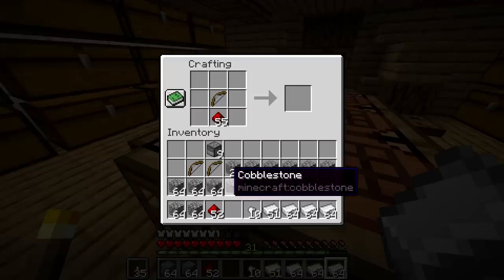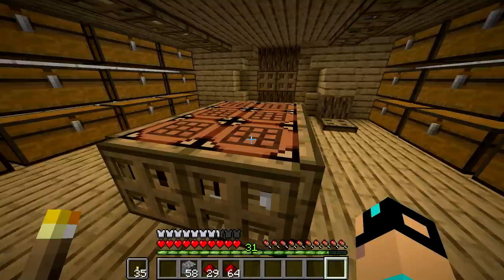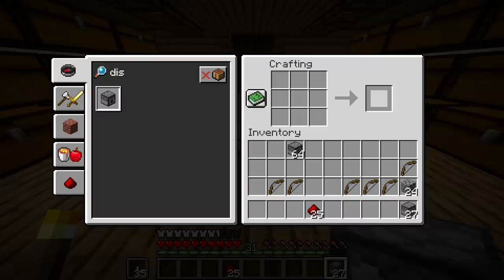I figured out an easier way: if I open this, shift-click, click, shift-click, click — that's all I have to do. That's actually a lot less painful. I can fill up my entire inventory with bows, go in here and type 'dis' and craft dispensers. Not too bad at all. Well, I've been going at this for quite a while. We're almost out of bows and we're going to need quite a bit more dispensers unfortunately.